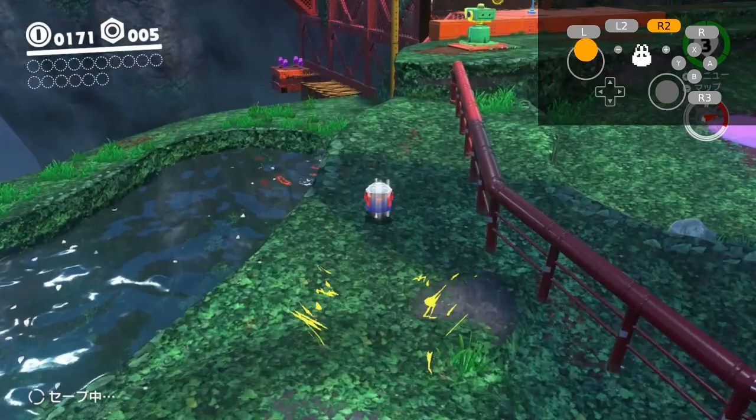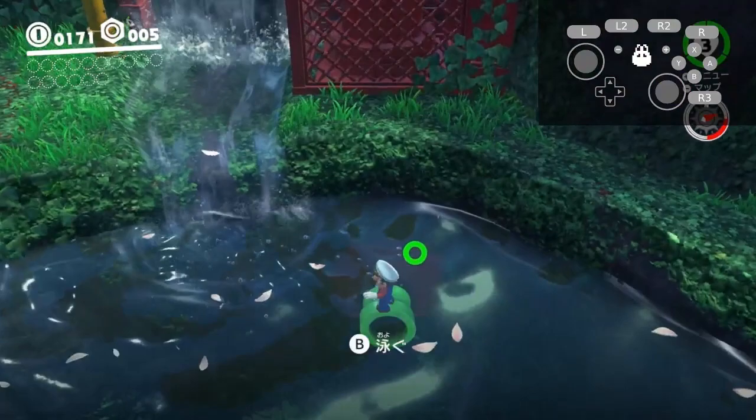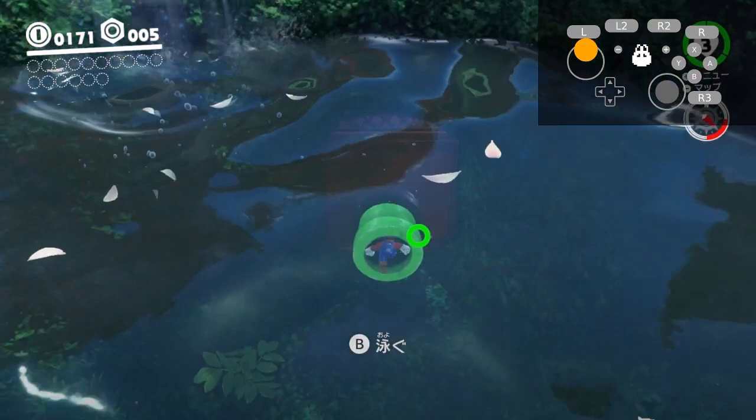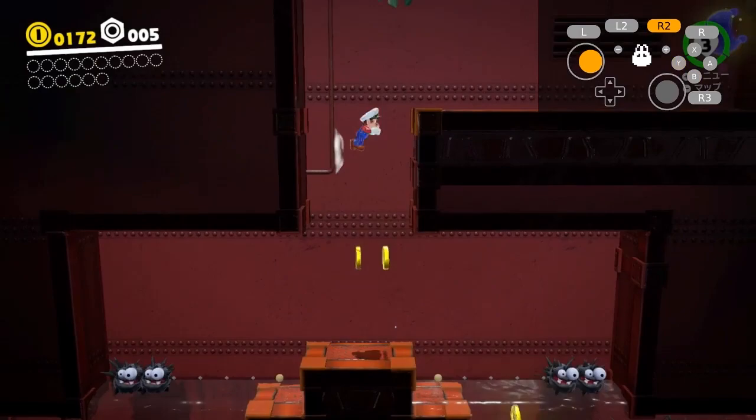Then just continue roll boosting, avoiding the onion boys, and follow this line along the ground with your last roll boost happening past this area here so you land directly in front of the pipe in the water. Once you're falling over the edge, let go of the analog stick so when Mario hits the water he immediately begins sinking, then just swim into the pipe. We won't be going over flooded pipeways again as I already have a video on it — basically do what is explained in that video, then warp to the odyssey and you're out of Wooded Kingdom.